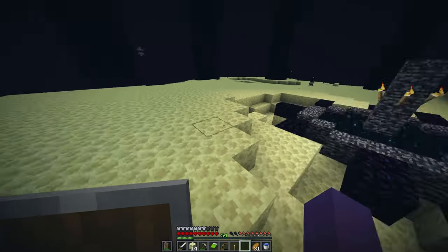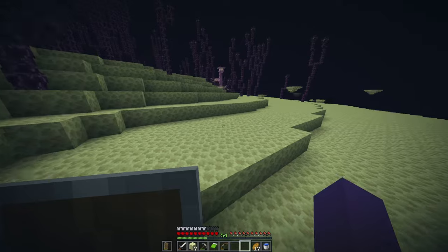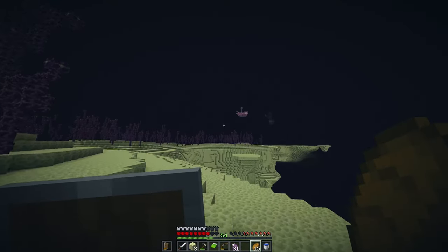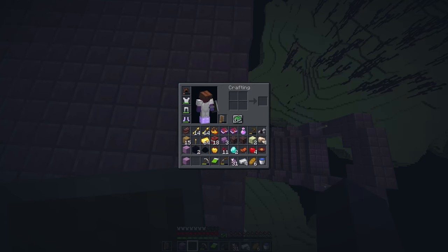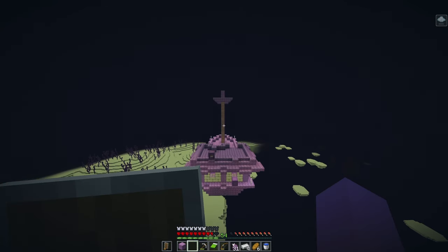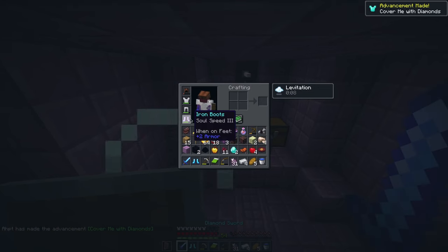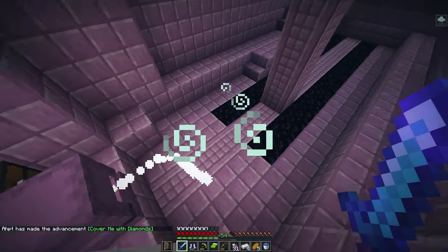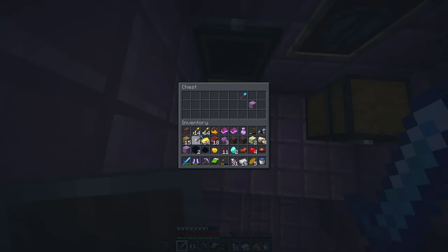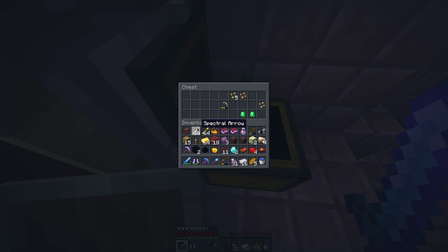We're going to go to an end island and get ourselves an elytra. Oh, that was a trick shot and a half. The first entity we found was very small and didn't have an elytra, but after traveling a hundred more blocks — yes! Oh, I don't have a pearl. Let's go, I needed that. That was mighty close. Perfect boots. We got a fortune three pick too. Diamond pick. Really nice shovel. And of course the elytra, as some people say.